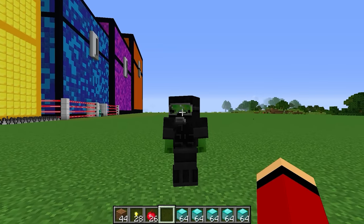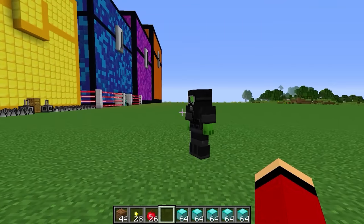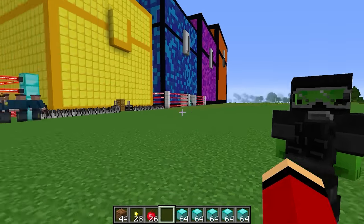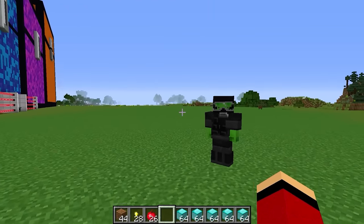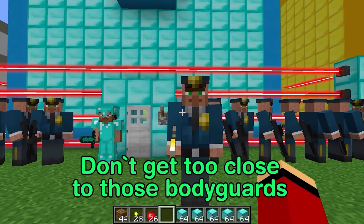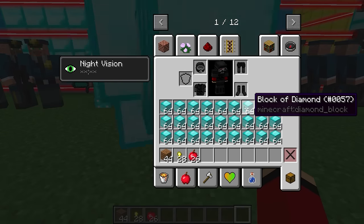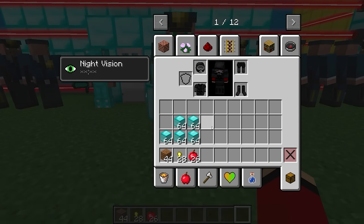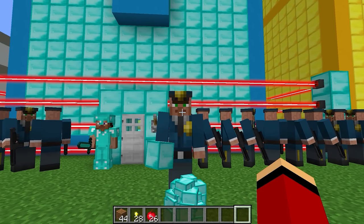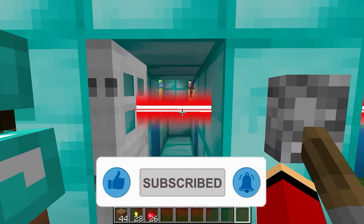My turn next! I'll give you this money if you let me inside! Are you actually bribing the guards? Yep! I'm using all the diamonds we stole to bribe the guards! He opened the door to the house for me! Really? Wow, thanks!